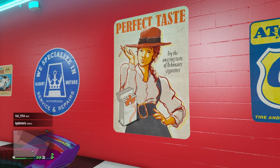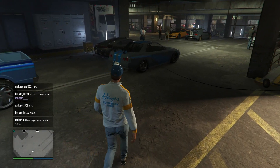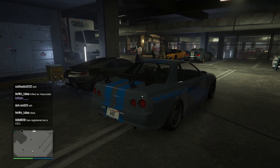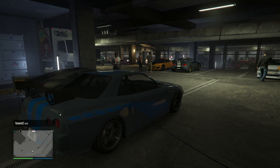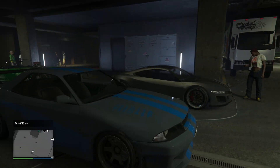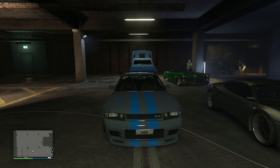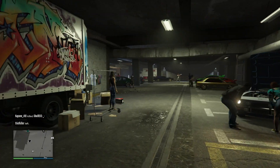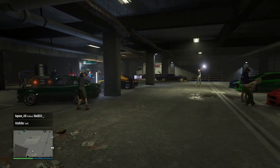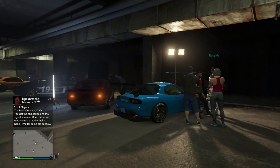Inside the Los Santos car meet you'll also see a ton of Fast and Furious easter eggs — random vehicles parked there that are basically Fast and Furious replicas. These are not cars that players have brought in; these are cars Rockstar randomly generated in there that are almost identical to vehicles seen in the Fast and Furious films. And those are certainly not the only Fast and Furious references in this update — a lot of it is based on that franchise.